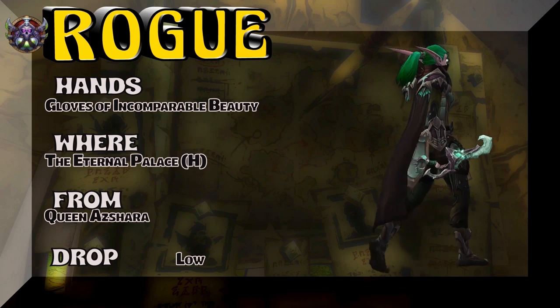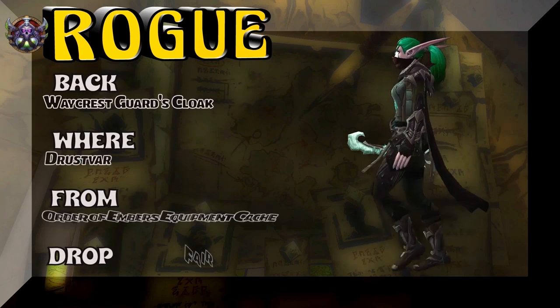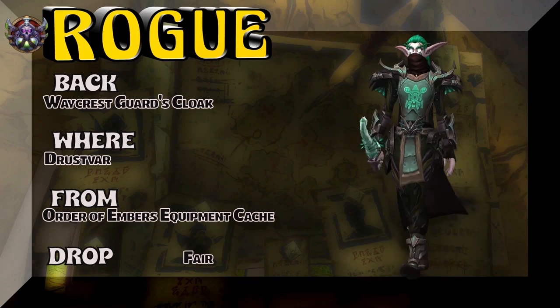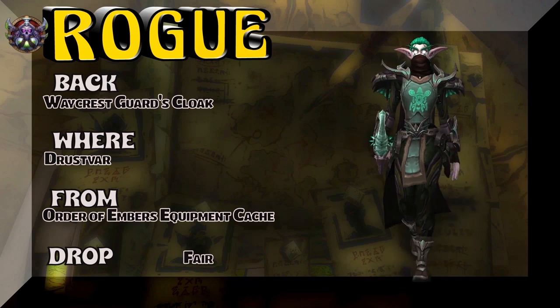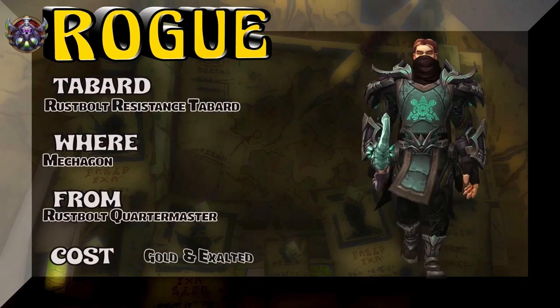Queen Azshara herself will give you the hands. And moving on, the back piece — which you just saw on the spin — Waycrest Guard's Cloak. Drustvar is an Order of Embers Equipment Cache piece. Moving on to the Tabard, Rustbolt Resistance Tabard from Mechagon, Rustbolt Quartermaster.